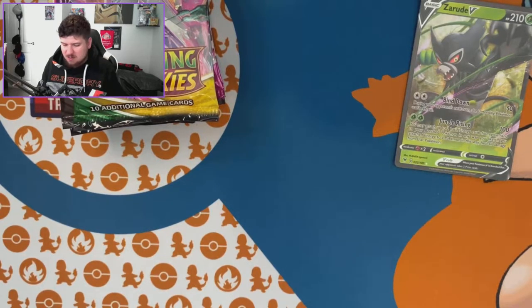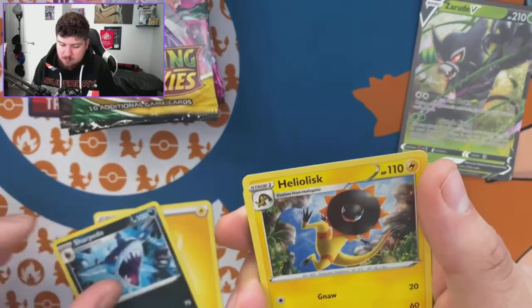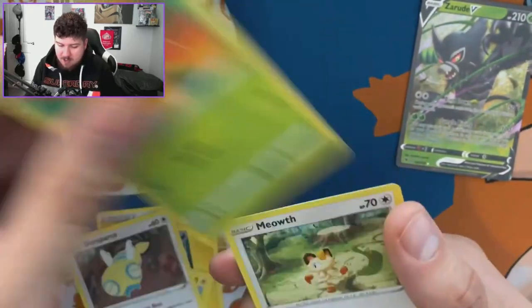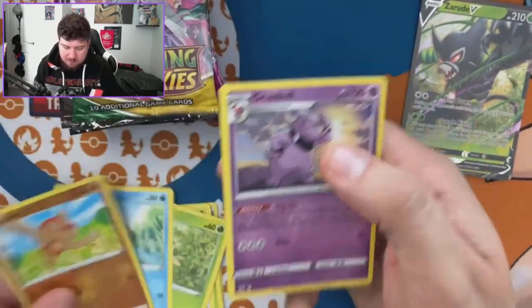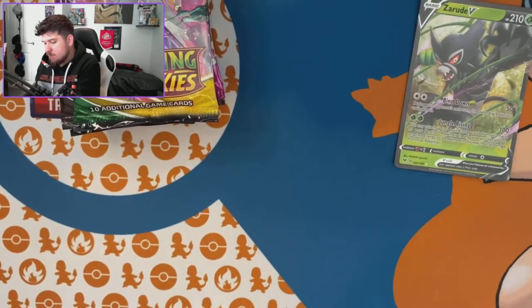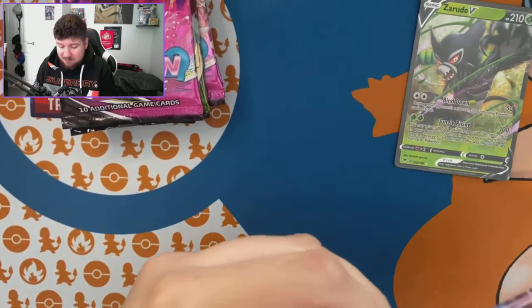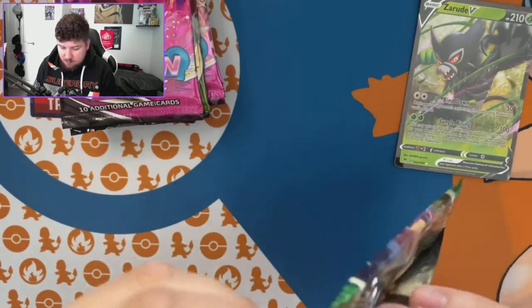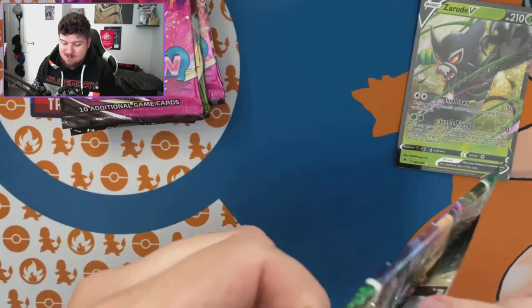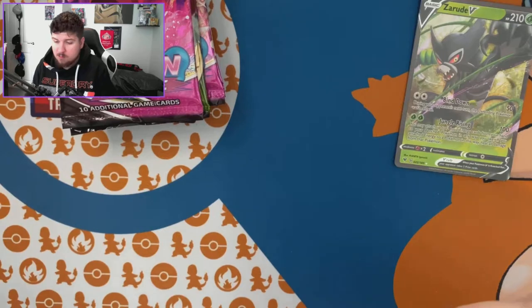I just don't like the black borders on these V cards — it doesn't do it for me. Next pack: Roserade, Meowth — was I even in shot there? Nothing again. This is rough, this is really rough. We need a V-MAX to save it — could even be a rainbow V-MAX in there, or a Rayquaza rainbow V-MAX.